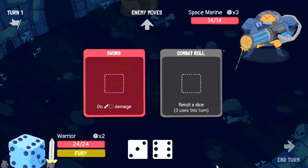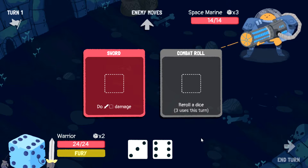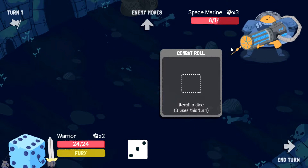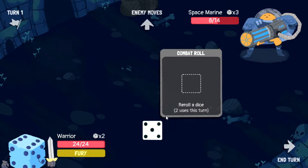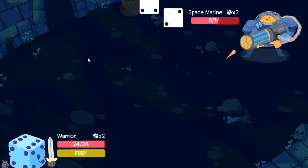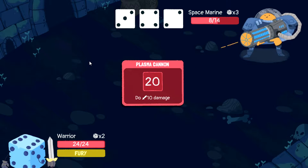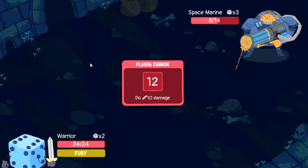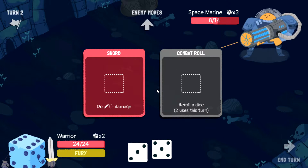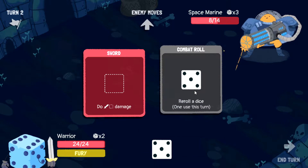For those that don't know how Dicey Dungeons works — it is a deck-building roguelite where the equipment that you get you then put dice into to deal damage. So for instance this sword, we will do six damage because I'm going to put a six in there and he takes damage. And now this reroll die — normally this can be useful, but we don't really have a need for it at the current moment because we got the best outcome with a six.